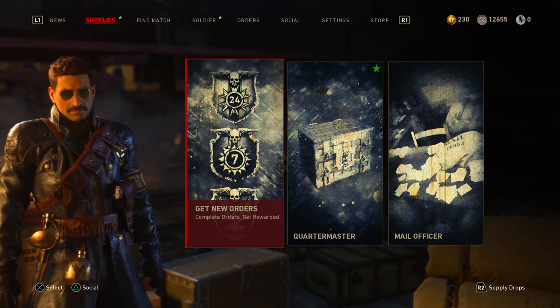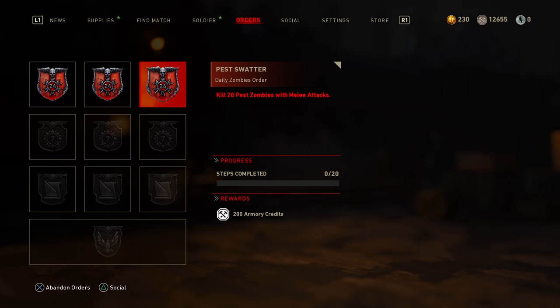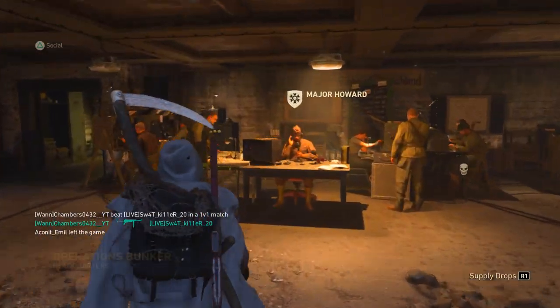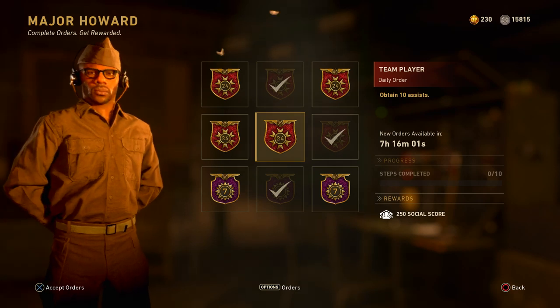One other thing I forgot to mention: you can go into zombies mode on World War 2 as well, and there are orders in there you can complete to get yourself some extra Armory Credits. Also when I was talking about social score earlier, you can go into Major Howard and there are sometimes challenges in there to get your social score up too.